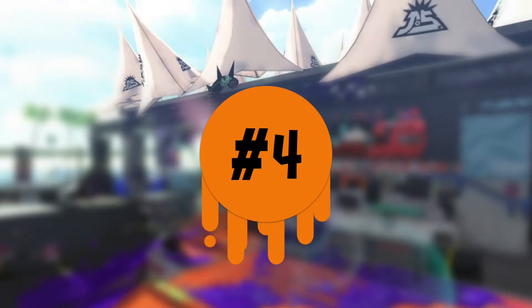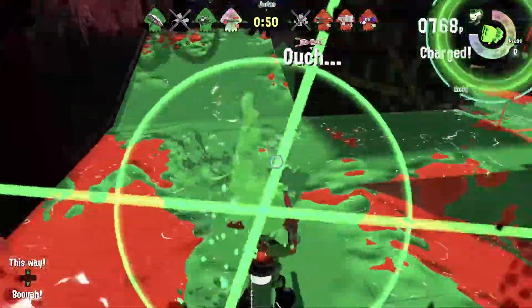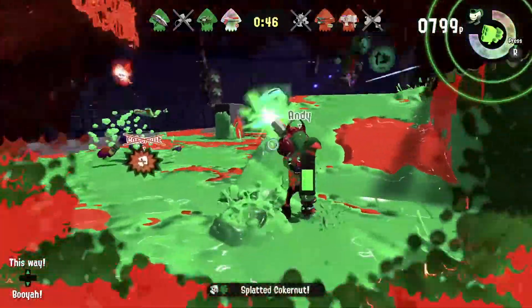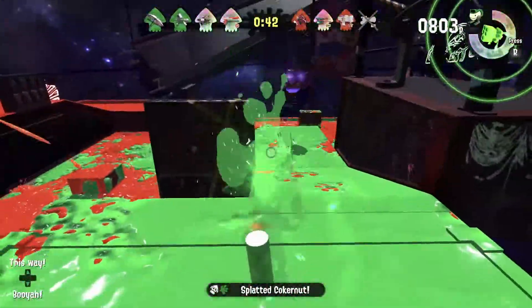Tip number four. The Grappling can be used to get behind opponents that you're fighting. It's a great distraction tool and it's gotten me many splats. Along with this, there's no cooldown, so you can jump around and confuse your targets to no end.